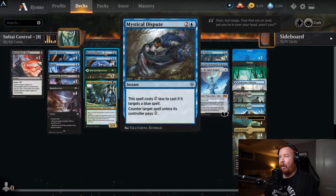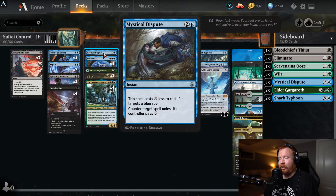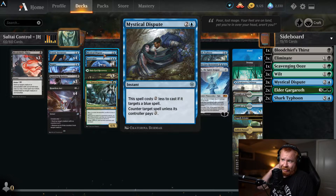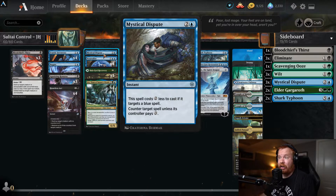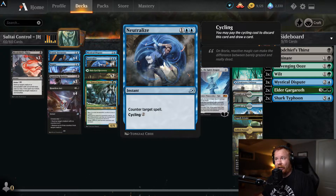Three-drop slot: we're running one Mystical Dispute in the main and a full playset of Neutralize. Mystical Dispute: two and a blue, instant — costs two less to cast if it targets a blue spell, so potentially going from three CMC down to one CMC. I'm typically holding this specifically for a blue spell to get that discounted rate. If not targeting a blue spell, you counter the target spell unless the opponent pays three — so it is a soft counter, but still a counter. Neutralize: one and two blue, counter target spell, simple counterspell that also has cycling, which is great for digging for a specific answer.